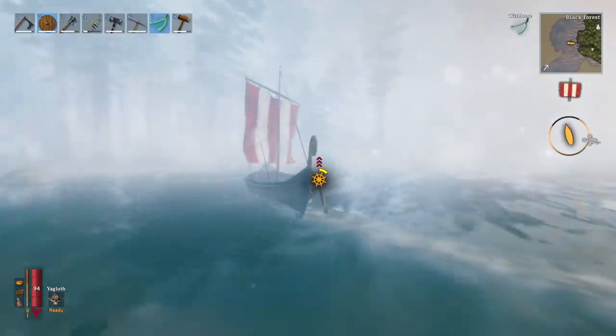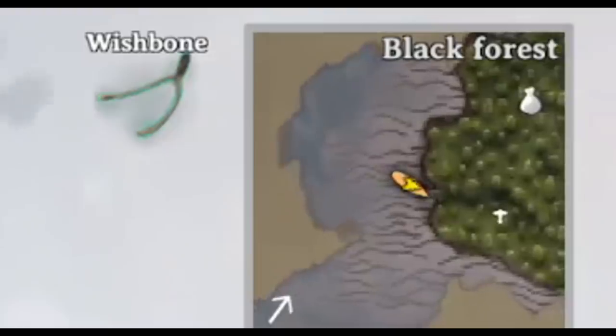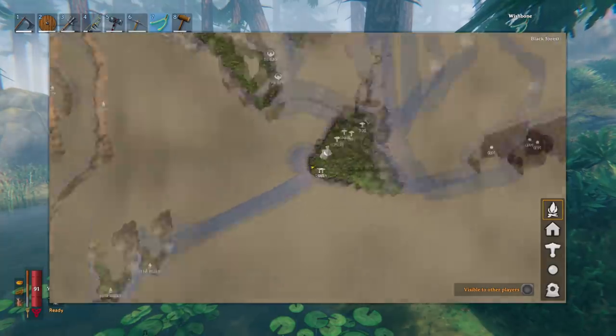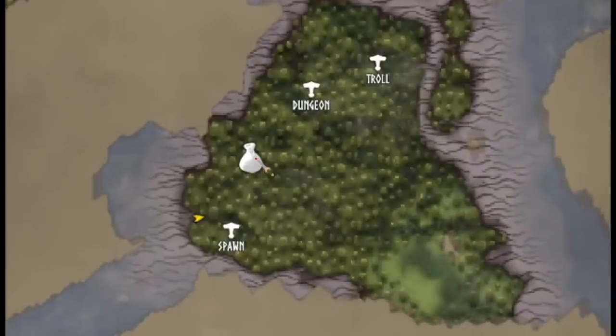One thing you know for sure is that the merchant has a 100% chance of spawning in a black forest biome. So if you're sailing around an island that has a plains area, it's probably best to leave and find one that has a black forest area, since it's much more likely to have the merchant on it.